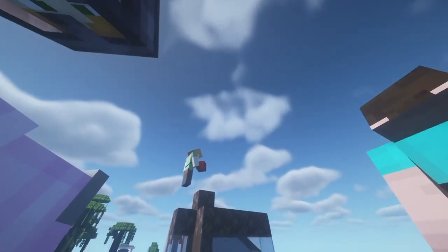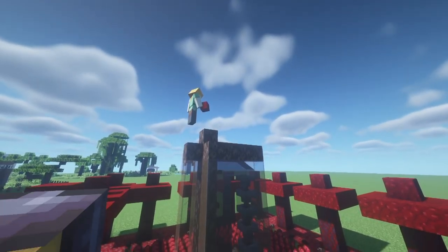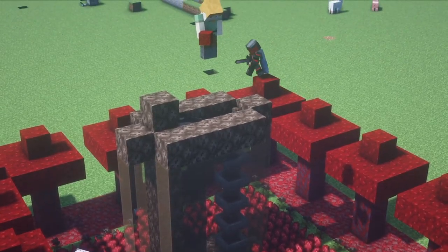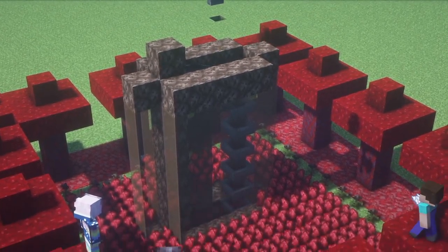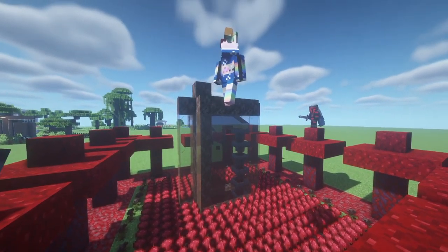This is my nether fountain. It has soul sand flowing up because there are all source blocks, and then sideways into the hopper, which brings it all the way down. The dispensers are activated by a clock circuit as well.